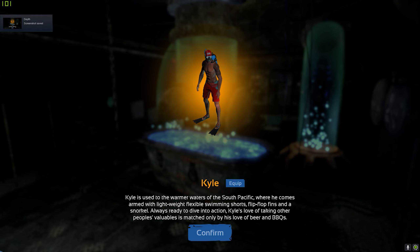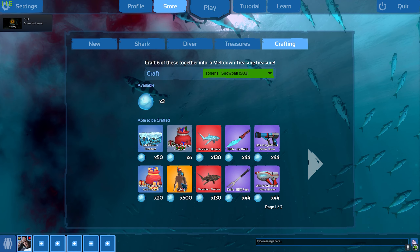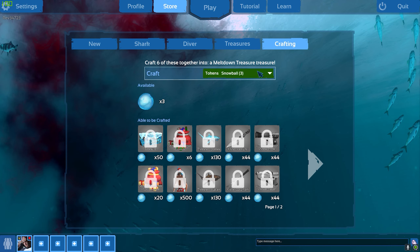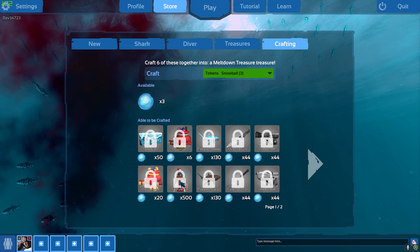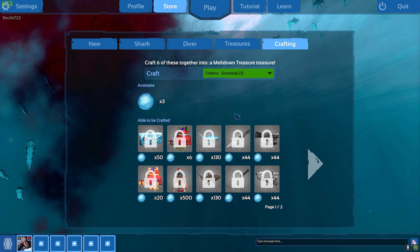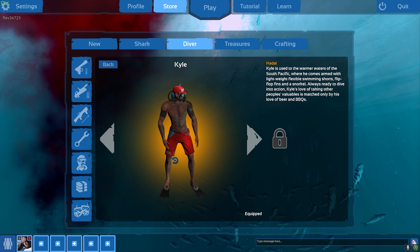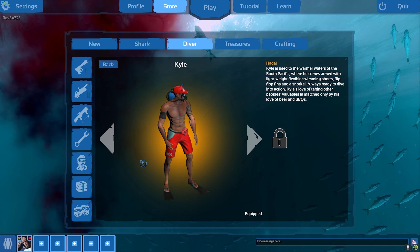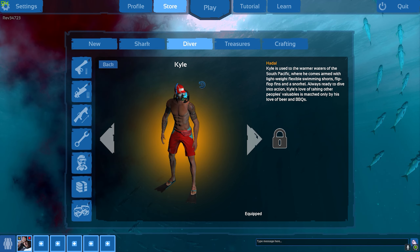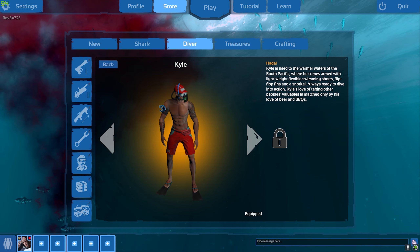I'm probably also gonna take a screenshot of this, just why not. Gonna equip it as well — and yep, that's it, we got the Kyle skin. I'm also going to craft a second one to try to sell it later. This is pretty much how it looks. It's a winter event, but for some reason they have a lifeguard skin — it's shirtless with shorts, which is kind of weird. I'm going to go in a game as the diver and see how the skin looks.